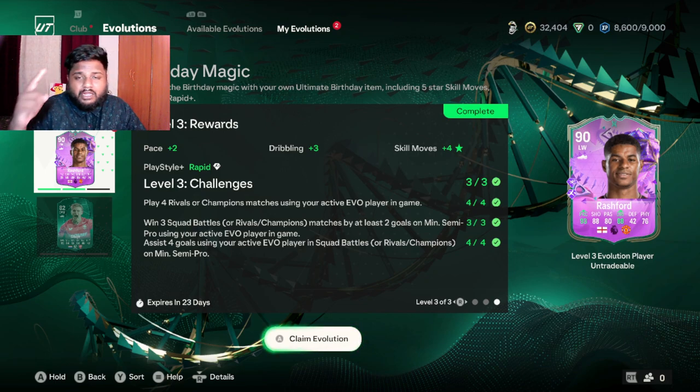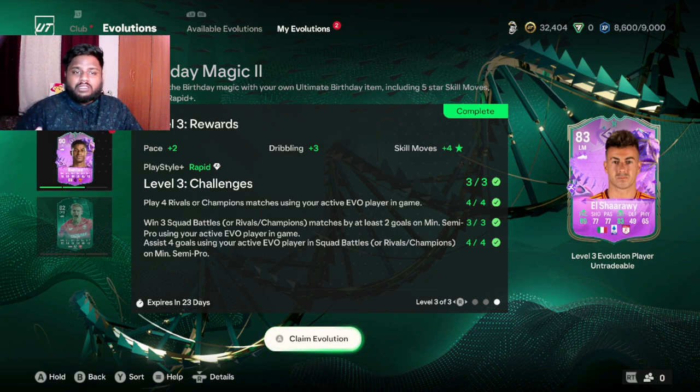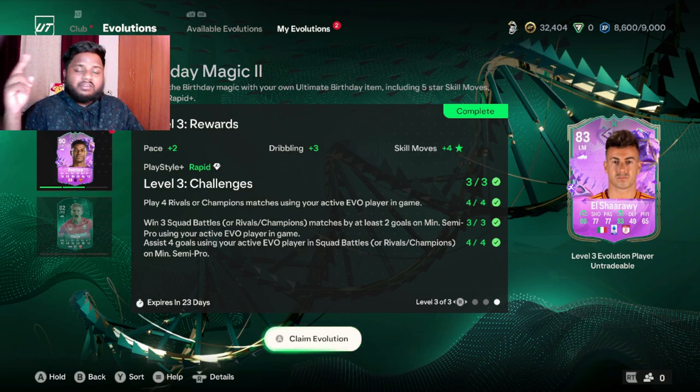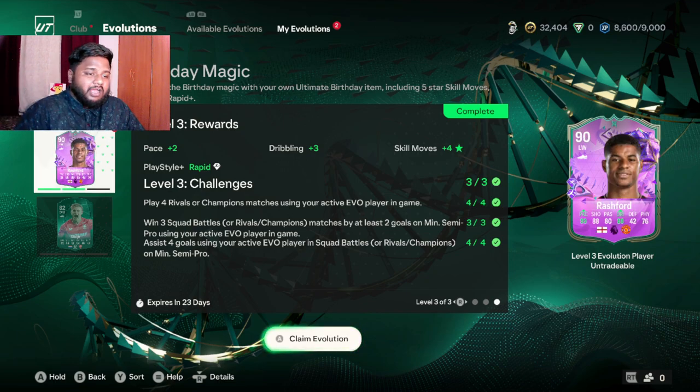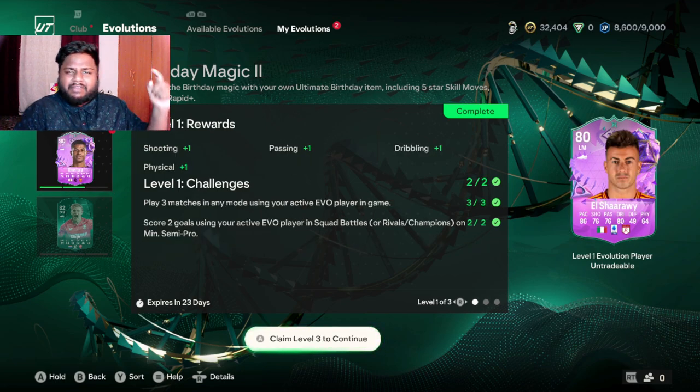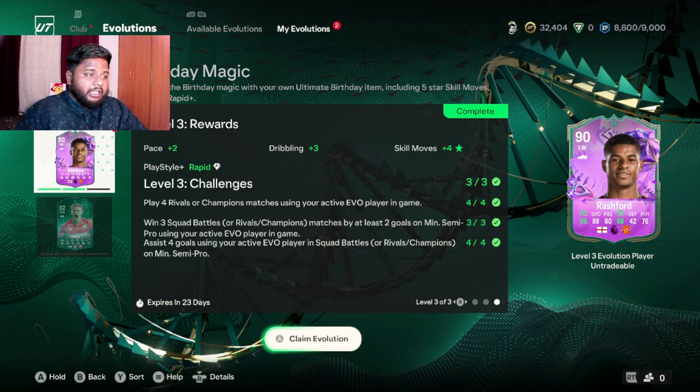We have Birthday Magic one and Birthday Magic two, and I have completed both. I'll be showing you all the different stages of evolution and upgrades you'll be getting. I've done Marcus Rashford for the first one and Stephen El Sharawy for the second. El Sharawy was a 78-rated card which I got to an 83, and Rashford was an 85-rated card which I got to a 90.